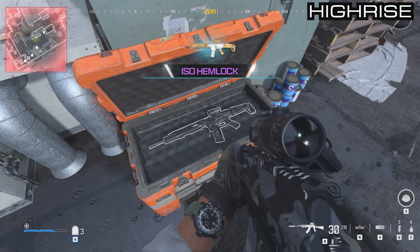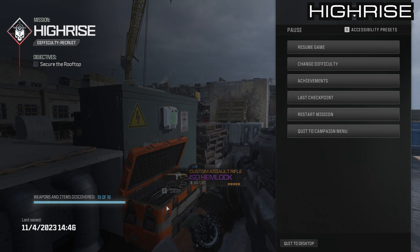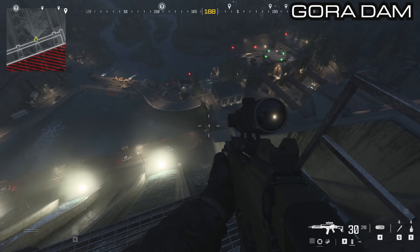That is all 19 on this map and we can go ahead and move on to the Gora Dam, which is the last mission that we need to do. Here we go — the last map, Gora Dam. Right on top of it when you spawn, there are 21 items that we need to get in this map.